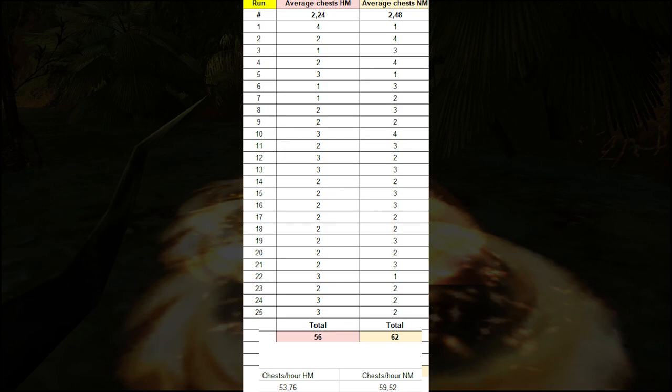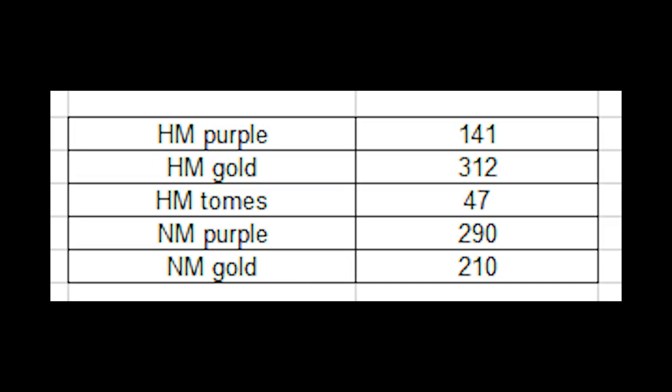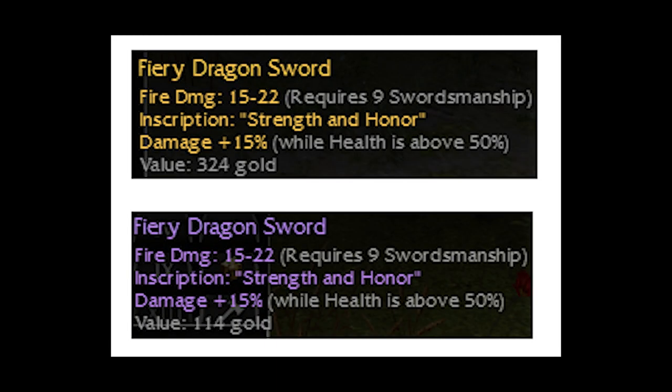Comparing purple and gold weapons, you get way more gold items from hard mode — 312 versus 210 — so there is a huge difference in that aspect. Don't forget though that a purple item may also have max damage. If I had to decide which mode is better, I would actually choose hard mode because of all the possible elite tomes and the higher gold item ratio.